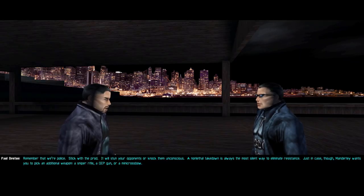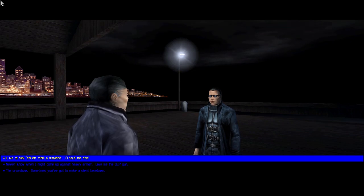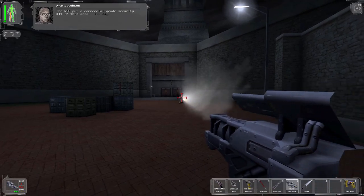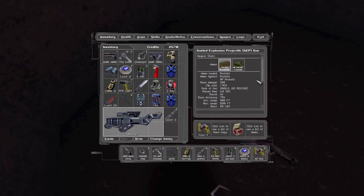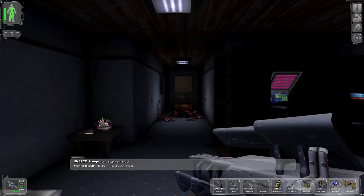Before you start the first mission, Paul is going to offer you a choice between taking a sniper rifle, a mini crossbow, or a rocket launcher type weapon called the GEP gun. It is a bit of a meme to tell new players to take the GEP gun, and don't get me wrong, this thing is an absolute laugh and a half.